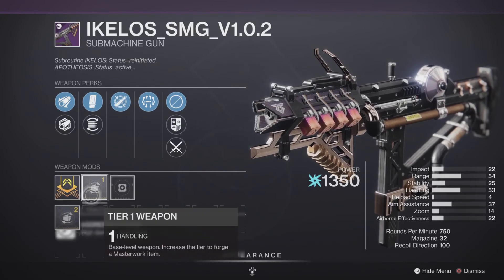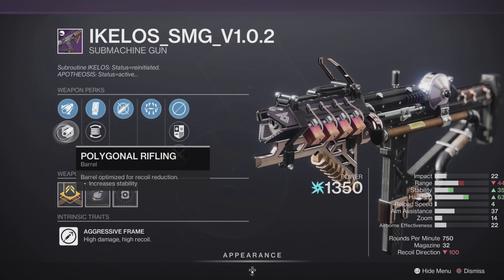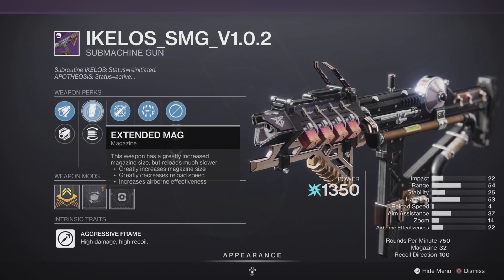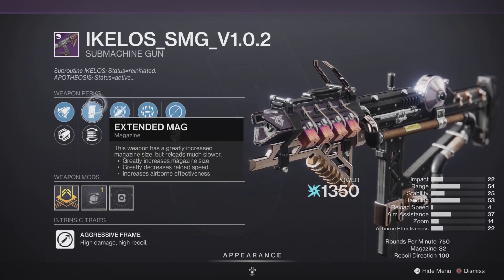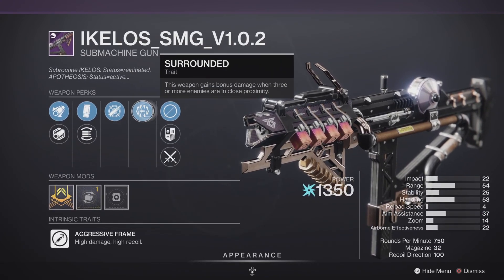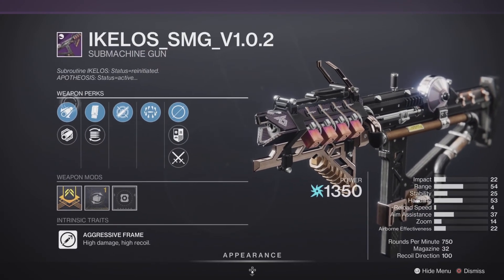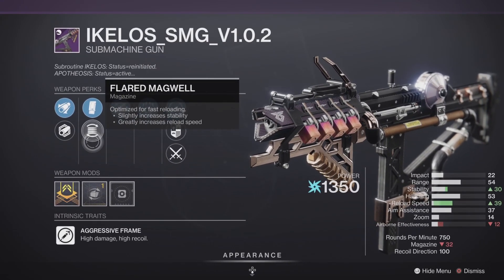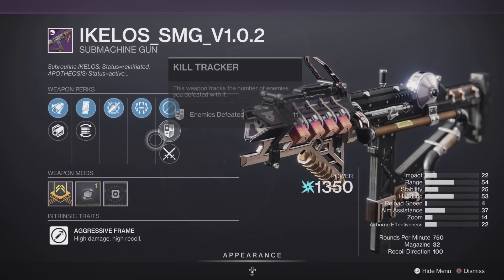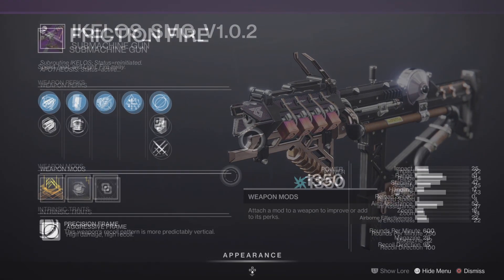Next up we have the Ikelos SMG version 1.0.2 — 750 RPM Aggressive Frame with a Handling masterwork. The traits include Extended Barrel, Polygonal Rifling, Extended Magazine, Flared Magwell, Dynamic Sway Reduction, and Surrounded. It's a hybrid roll leaning more towards PvE. In PvP you'd need the right perks, and this one doesn't quite have them, so it's a hard pass from me in PvP.